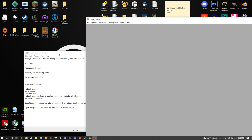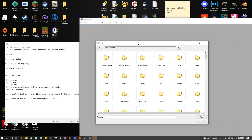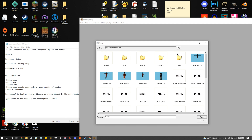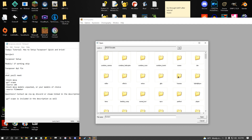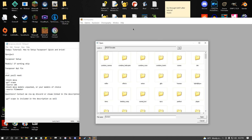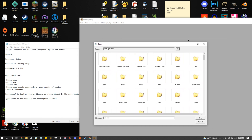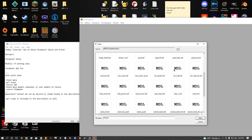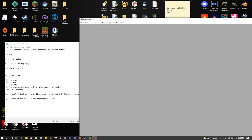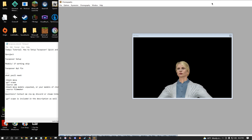Next up, we have a load model option here. This is where you'll be able to determine whether your models are working or not. We click this and it should load in. You can see it's loading the model - we have the female model. We have Black Mesa working in FacePoser already.